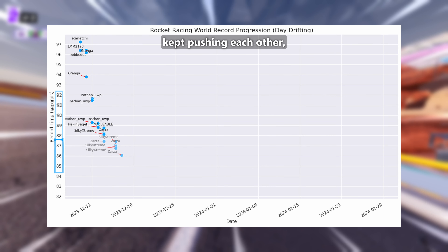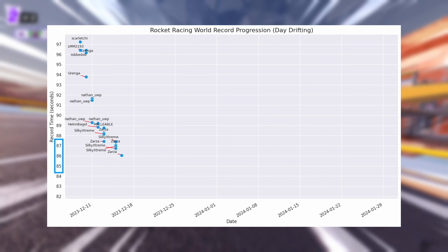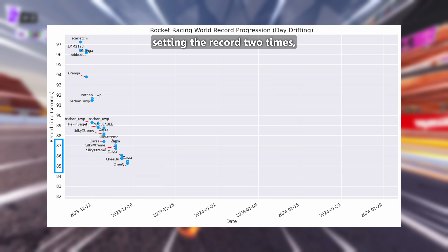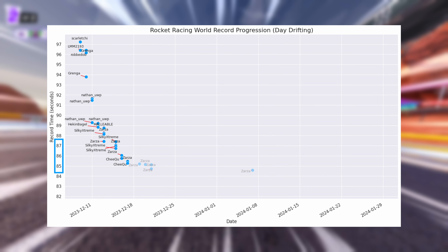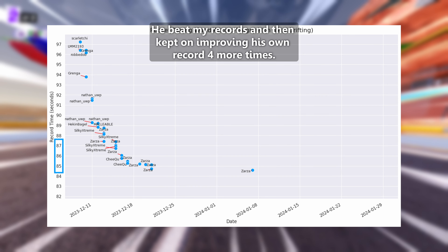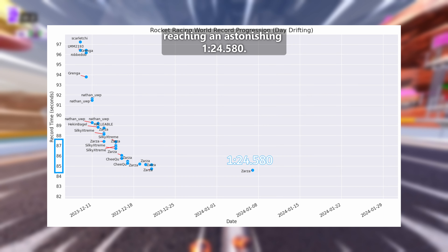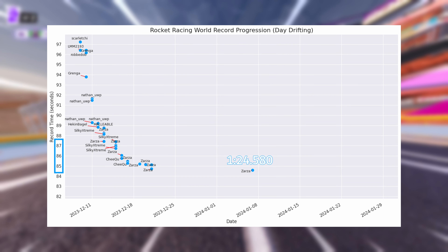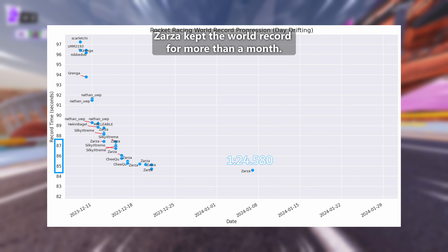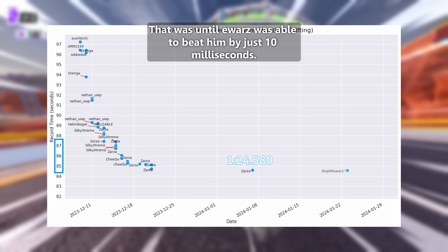Zarza and Silky Extreme kept pushing each other, resulting in the first 1:25 by Zarza. I then made my appearance, setting the record 2 times, but Zarza was having none of it. He beat my records and then kept on improving his own record 4 more times, reaching an astonishing 1:24.58. Zarza kept the world record for more than a month — that was until EWars was able to beat him by just 10 milliseconds.